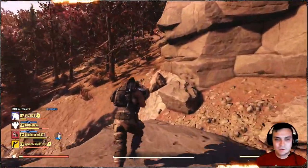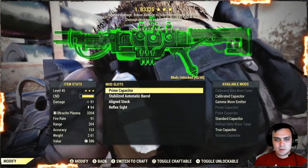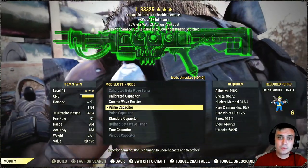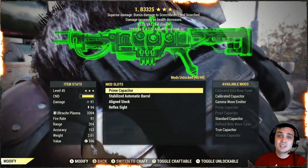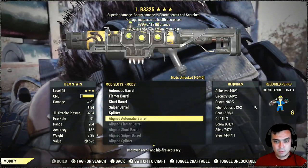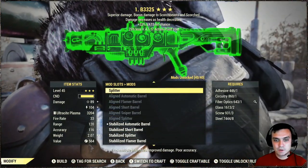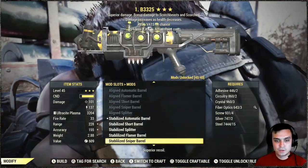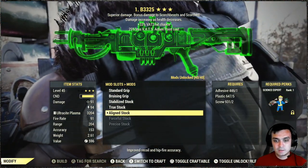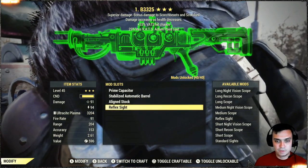Alright, let's go to the other information — mods, builds, mutations, gear, and all that stuff. By the way, the plan for the prime capacitor — you can only loot it from the queen fight as far as I know, so you'll need to kill some queens to get access to the stabilized automatic barrel. Some mods require Science Expert to implement. What I use is the aligned stock and a small reflex sight — nothing too fancy.